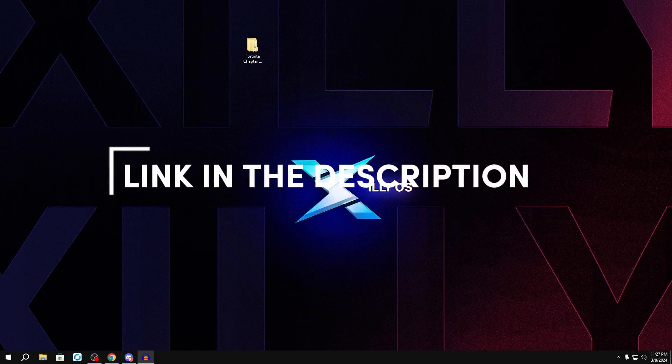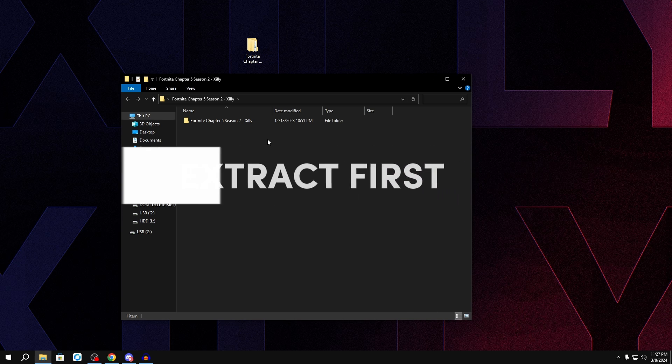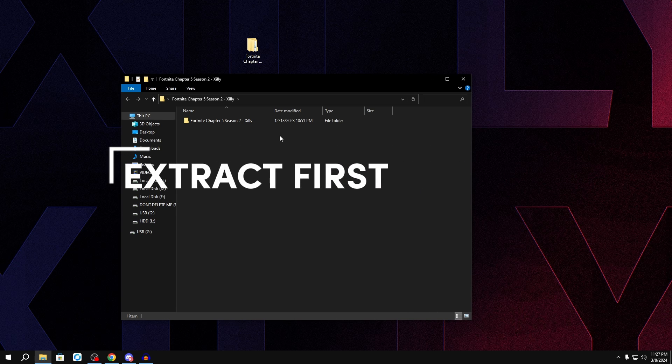Without further ado, let's get right into it. Go to the link in the description and download the new pack file for this new season. Once you have it downloaded, just double click on it and open it, make sure to extract it with 7-Zip or WinRAR.